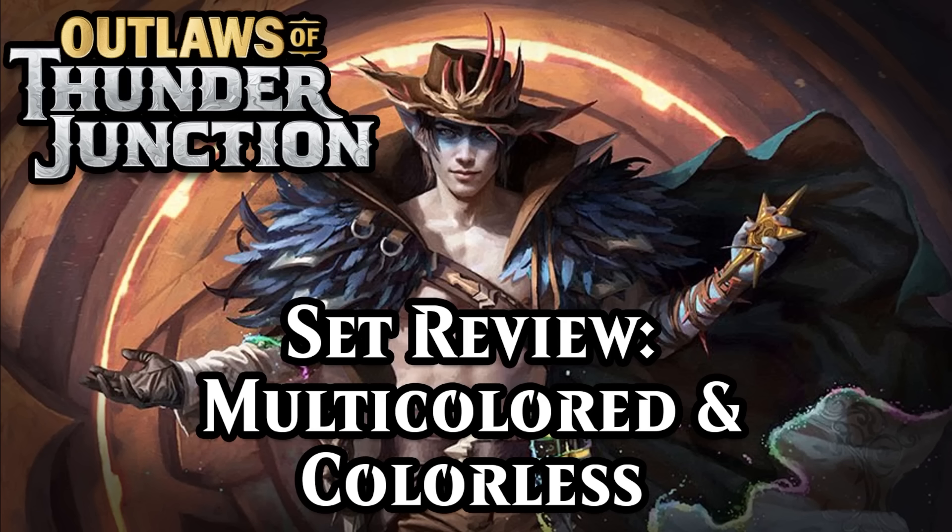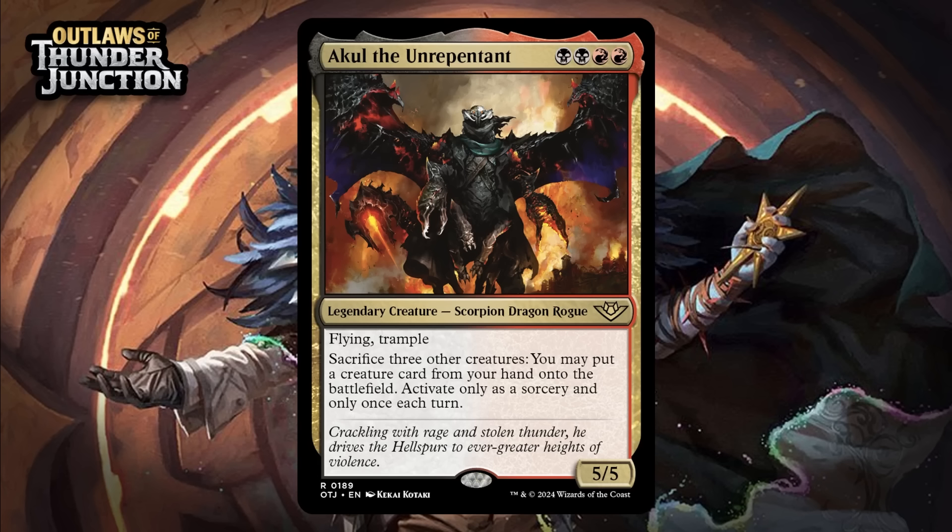Alright, without further ado, let's dive in with a look at the multicolored and colorless cards in Outlaws of Thunder Junction. First, we've got Akul the Unrepentant, which for two black and two red is a 5/5 legendary scorpion dragon rogue at rare. It's got flying and trample, and you can sacrifice three other creatures to put a creature card from your hand onto the battlefield — activate only as a sorcery, and only once each turn. This activated ability is honestly nothing special in limited. Having both the sacrifice fodder and a creature worth cheating into play just doesn't line up. So mostly you're getting a four-mana 5/5 with flying and trample, which is pretty good, but the double black, double red casting cost is a problem. There's not a great chance you'll be casting this on turn four. Still, it's intimidating at all stages of the game, so it's still pretty good — giving it a B-.